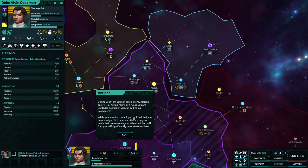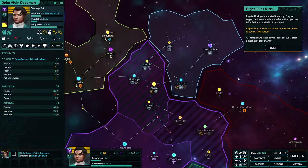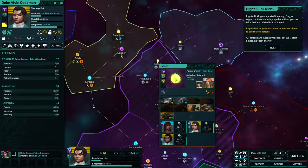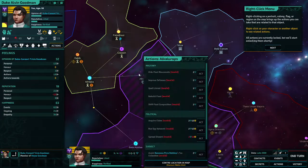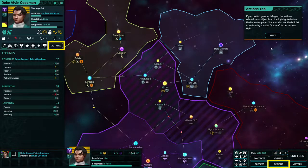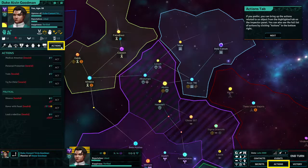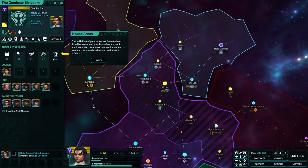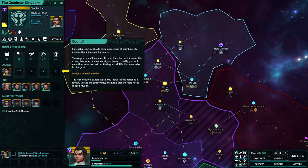Action points — right-clicking on a portrait or colony flag brings up the actions you can take on that target. You can also bring up actions through the inspector panel. Importantly, unused action points are turned into money at the end of your turn — that's important to know.